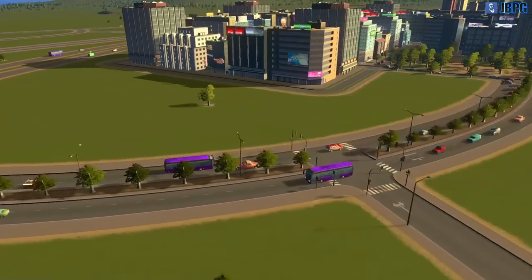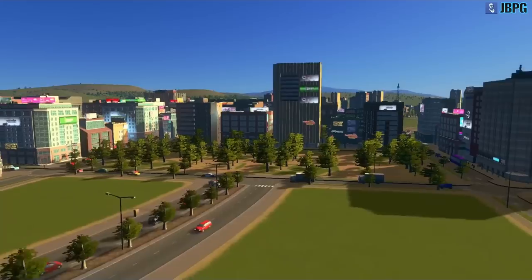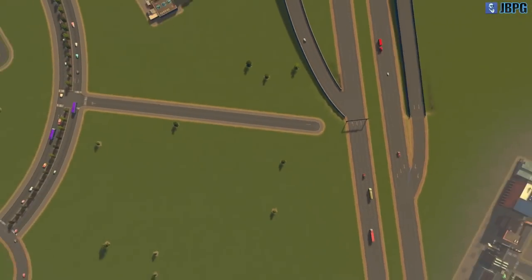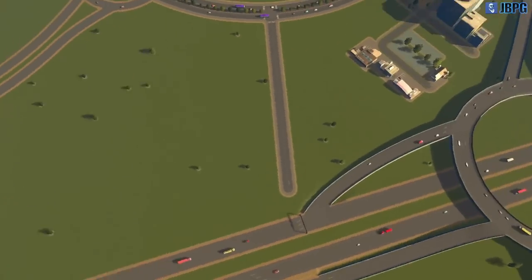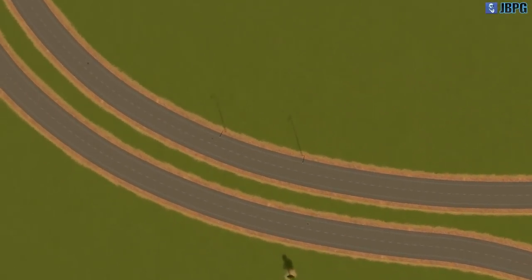I've gone in and upgraded the road type a little bit just to add in some trees down the middle for decoration, leading into our square here for our commercial zone. I put a side street in so we can actually come off this way with some service buildings, maybe branching off to another little district somewhere.